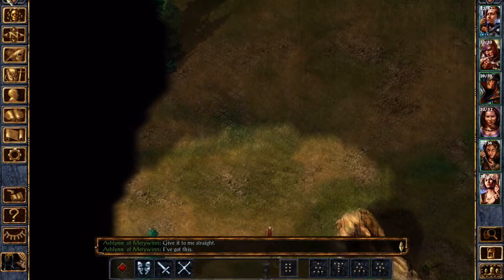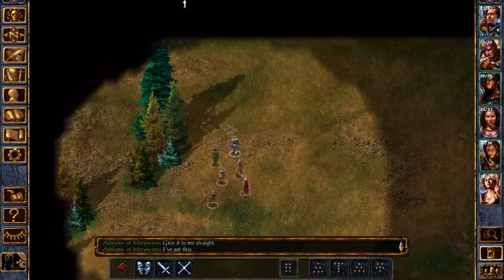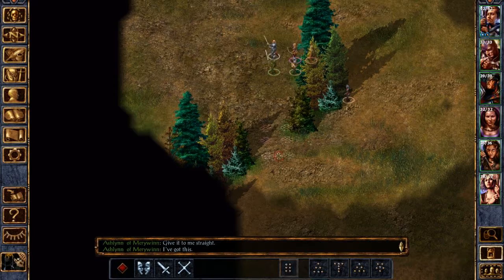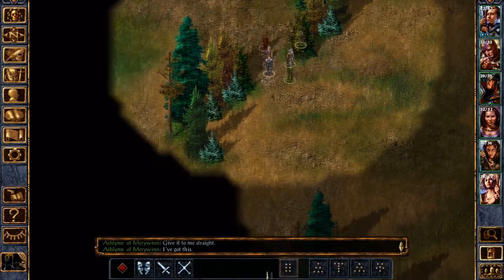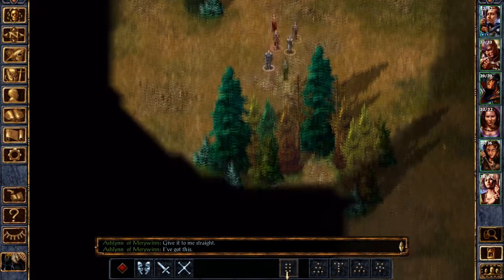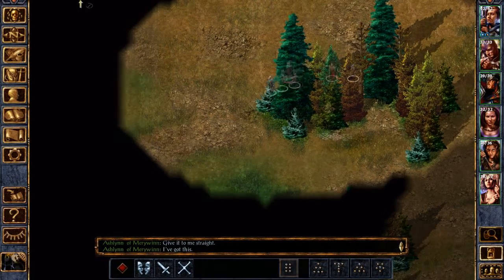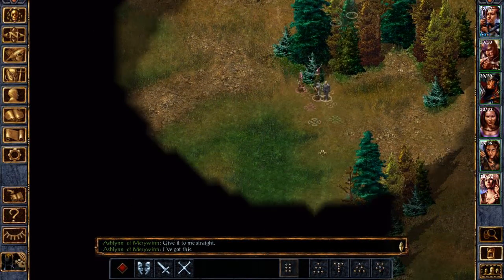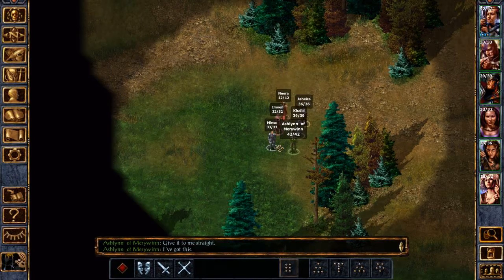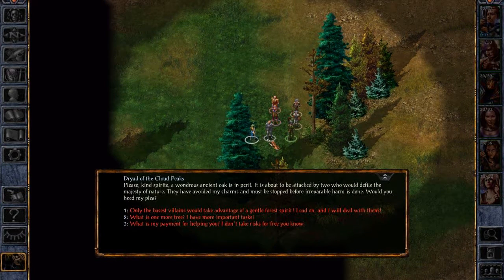Vested and ready to go. Duck to doodal. Is this interesting? Nothing to see. Please, kind spirits — a wondrous ancient oak is in peril. Oh dear. Dryad of the Cloud Peaks.